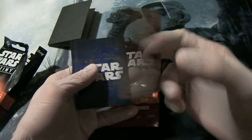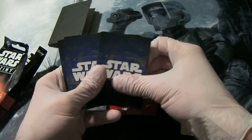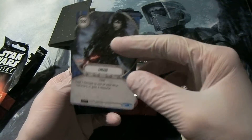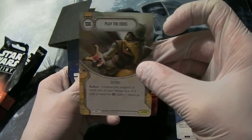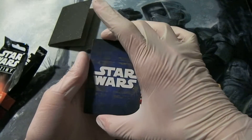Common number 1: He Doesn't Like You. Well, I don't like you either. Common number 2: Lying in Wait. Common: Enrage. The uncommon: Play the Odds. I believe I got that the last time I opened one of these, but hey, that's booster packs.